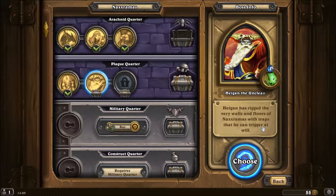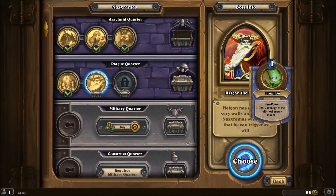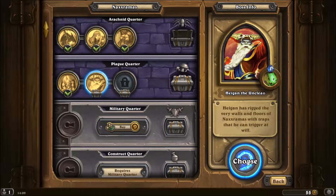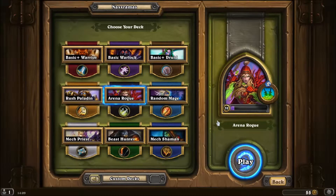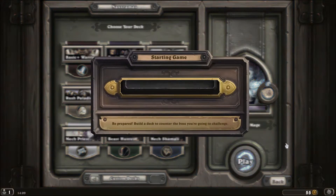Er hat die Arena manipuliert und hat als Hero Power für 1 Mana 2 Damage dem am linksten stehenden Gegner zu geben. Das heißt, man muss auf das Enemy Placement achten. Ich werde mit meinem Magier versuchen gegen ihn anzutreten.